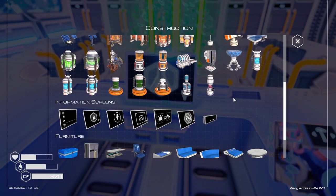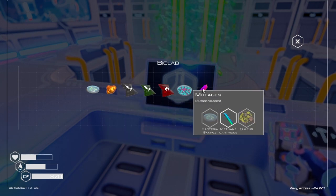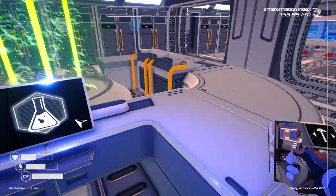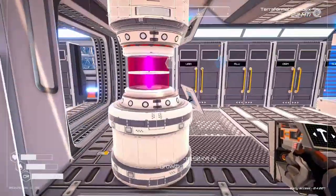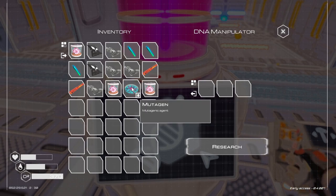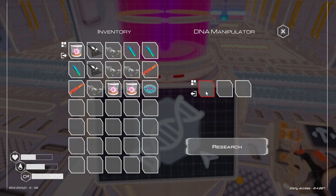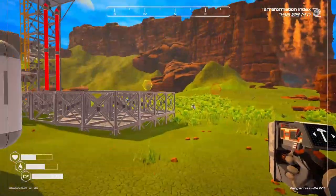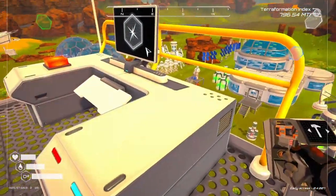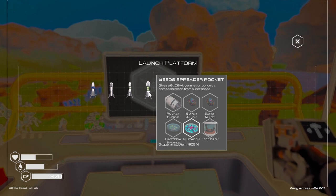Let's see what else do we need. I kind of wish we had the ability to see the rocket here too. I do have one of these, but it's in that storage case over at the other base. Our goal today is getting that plant — I think it's a seed spreader rocket. Biomass: a seed spreader rocket gives a global generation bonus by spreading seeds from outer space.